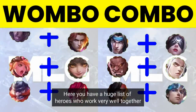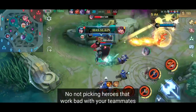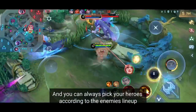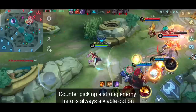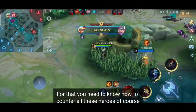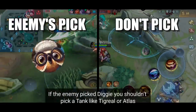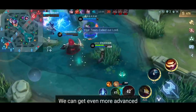There's a huge list of heroes who work very well together on screen. Apart from picking heroes that work well together, there's of course also the opposite — not picking heroes that work badly with your teammates. Number 4: Counterpicking. Being the second team to pick is not necessarily a disadvantage, because you have the last pick. You can always pick heroes according to the enemy's lineup. Counterpicking a strong enemy hero is always viable. For example, if the enemy picks Diggie, don't pick tanks like Tigreal or Atlas. Or if the enemy has Khufra or Phoveus, dash heroes like Yi Sun-shin, Fanny, Lancelot, or Harith will have a much harder time.